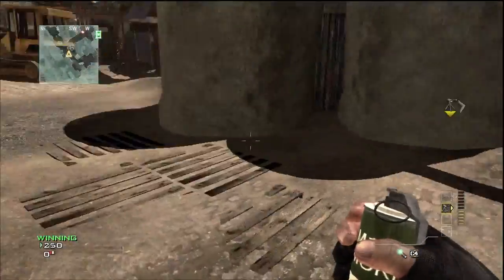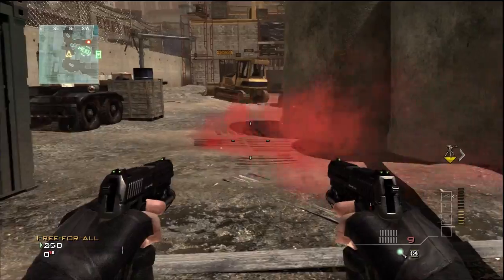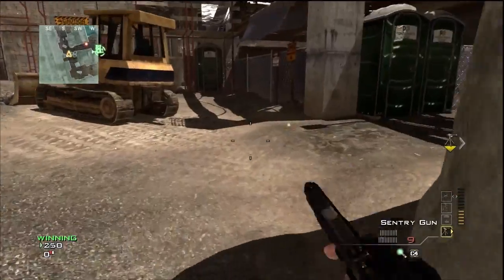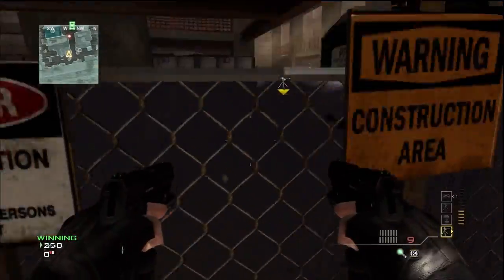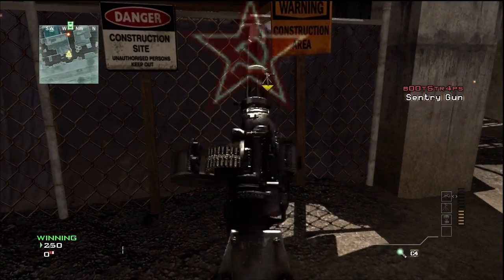So this glitch is very simple and basic, all you have to do is get a Sentry Turret, so I throw down my Care Package and wait for it to drop down. Once you get your Care Package, you're just going to drop it behind this fence that has the mesh covering it, and it will shoot through the fence and take out anyone on the other side.